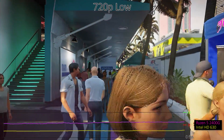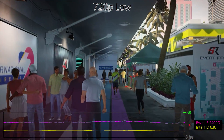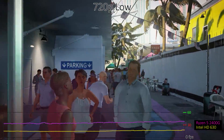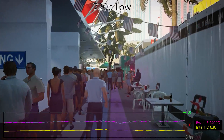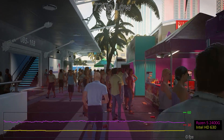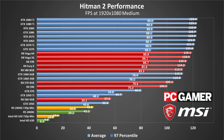For integrated graphics solutions, the Ryzen 5 2400G with Vega 11 graphics does reasonably well, averaging 40fps. Oddly, dropping the resolution to 720p and minimum quality doesn't really help it run any faster, so it's bumping other bottlenecks. Intel's HD Graphics 630, meanwhile, comes up well short of being playable, mustering just 16fps even at minimum quality and 720p.